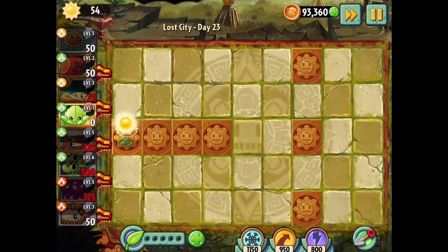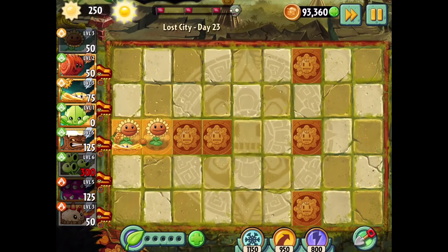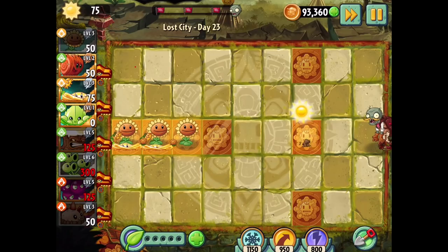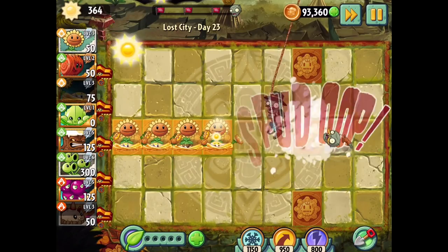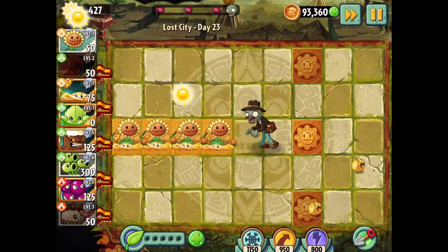We're on the Lost City this time - I thought this would be fun. We're going to set up some Sunflowers and we have these tiles as well, which might be helpful. That gets us some extra sun right off the bat. I can get a Primal Potato Mine right there just to get that guy out of the way. The tiles should be continually producing sun as well as the Shinevine and Sunflower, so that should stack up pretty good.